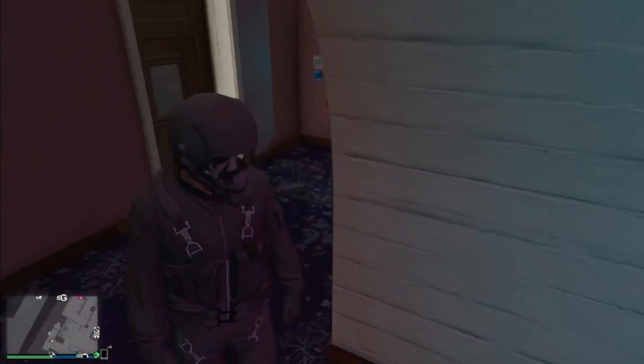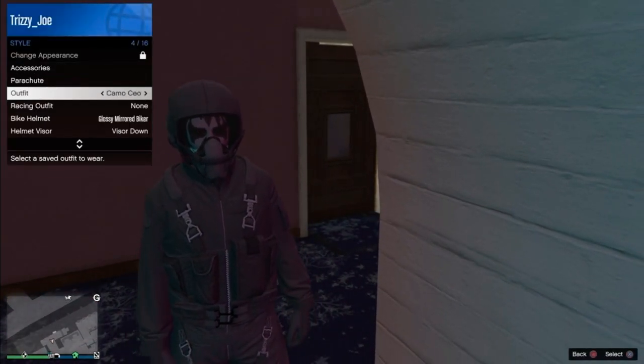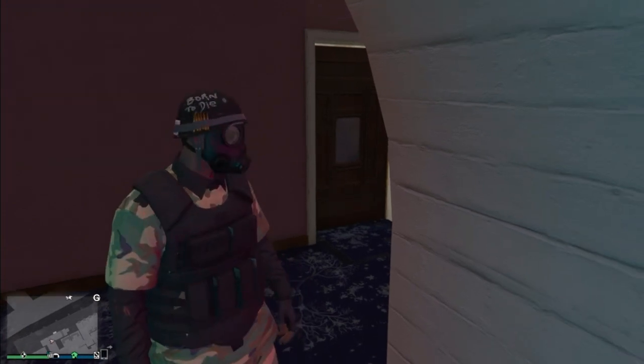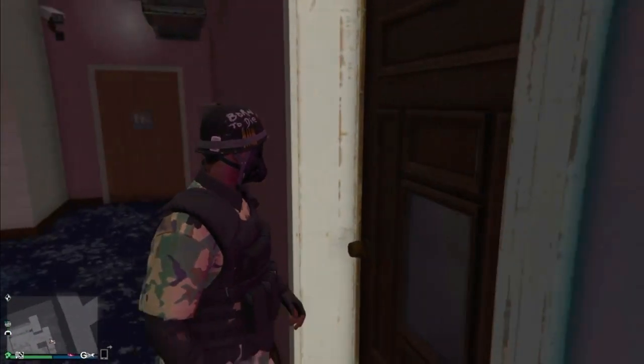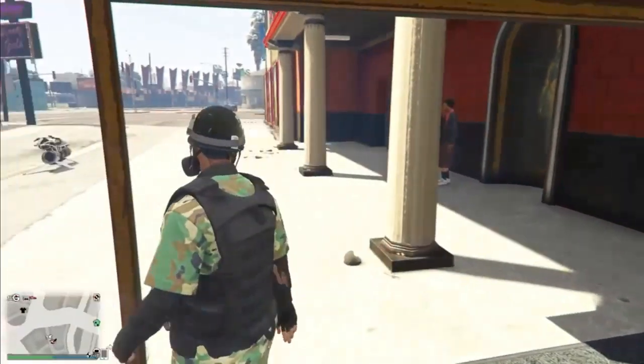Once you walk into the strip club, you'll notice that the oxygen tube off the outfit is gone. Now what you want to do is pull out your interaction menu, go to styles, and change into the outfit that you guys want the tube on. Now that you've walked out of the strip club, you'll see that the tube is equipped on the outfit that you wanted it on.